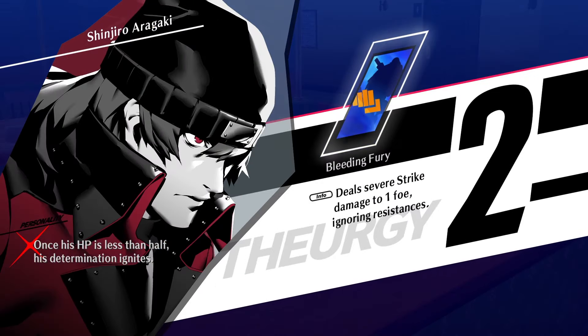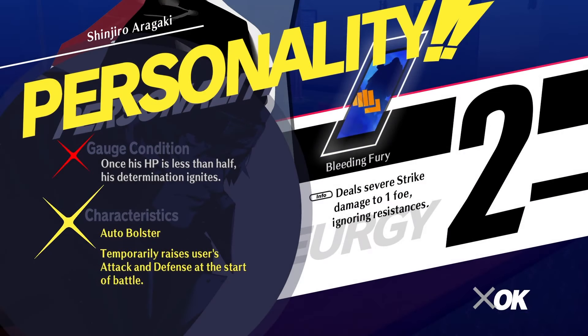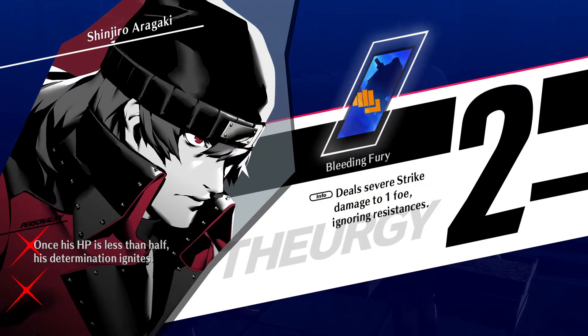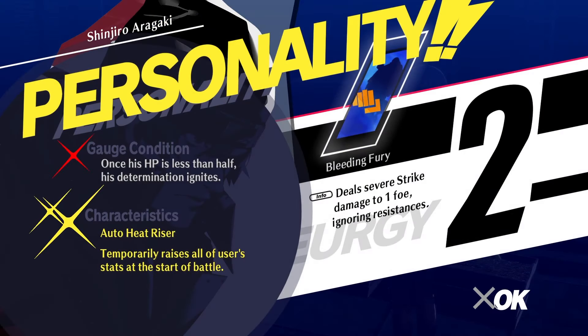Next, we'll get to his combat characteristic. The first stage raises his attack and defense at the start of a battle, which is all you really need with this character. But if you keep doing dorm activities with him, his combat characteristic will upgrade to auto heat riser. Either way, it's amazing for him, since he was born to just deal raw damage.